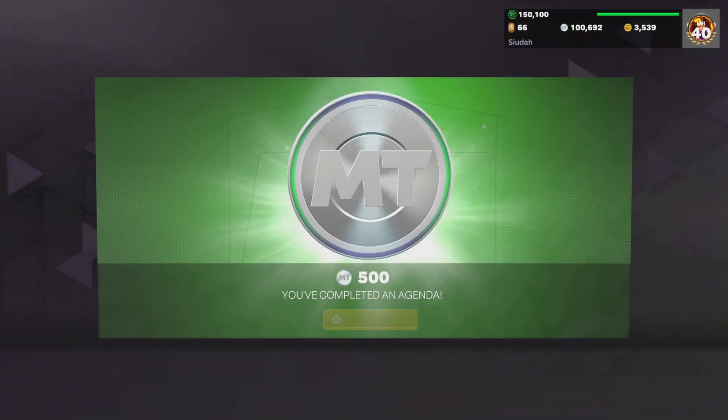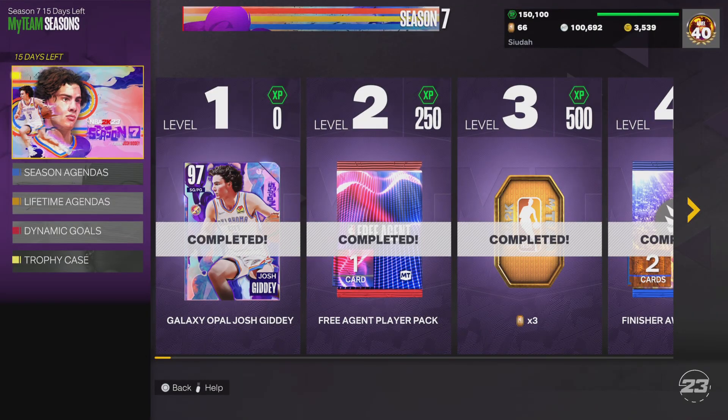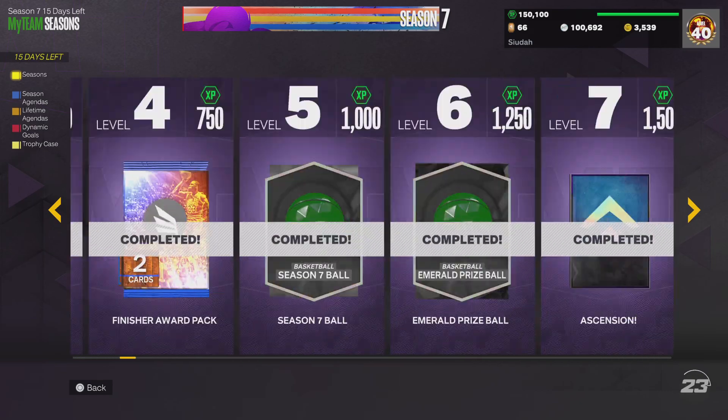I got the Splash Zone Pack, I got 500 MT, and I got this right here — the Invincible, tier 40 of the Season 7 Battle Pass.